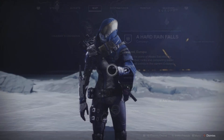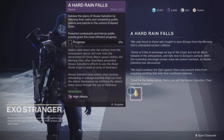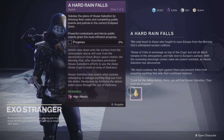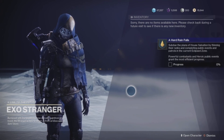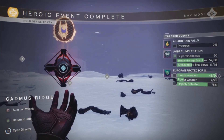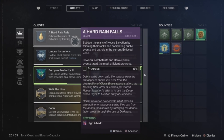First things first, you want to head over to the Exo Stranger and pick up the new quest she has called A Hard Rain Falls. We need to subdue the planes of House Salvation by thinning their ranks and completing public events and patrols in the current eclipse zone. There's a new zone and we have to be very specific in order to progress this mission. If you are in Camden's Ridge and do an event, it's not going to count — you'll be stuck at 0%.